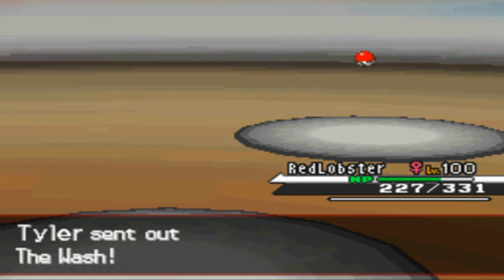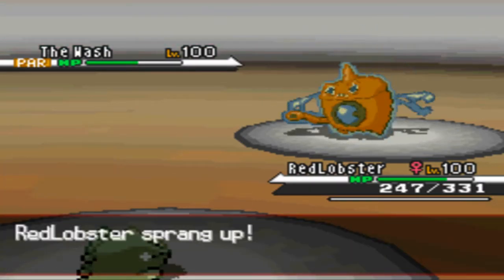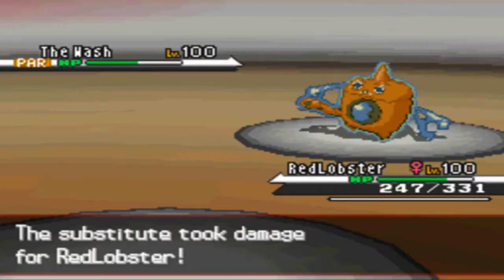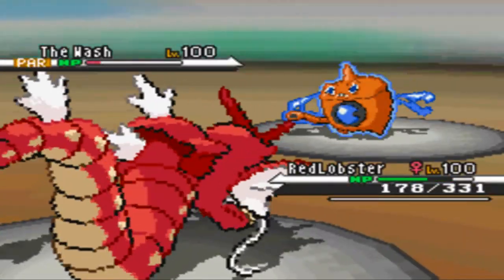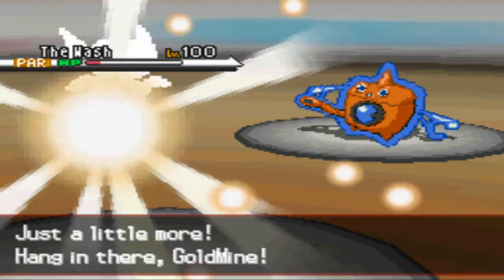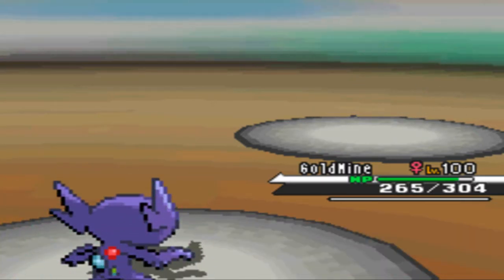Things are looking good for me because Bounce is going to take about 40% of the Wash's health. I didn't think he had Thunder, but he actually does — that's kind of funny. It's the first time I've ever seen a Substitute break in the air; I'm not even sure how that works. He's going to finish off my Red Lobster here. I actually don't run Waterfall on this Gyarados — just trying out something a little bit new. But now I'm going to be able to send in Gold Mine and just Nightshade and finish this thing off. That's why I'm glad I ended up Thunder Waving the Rotom.